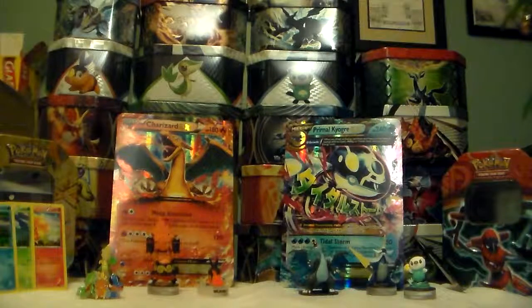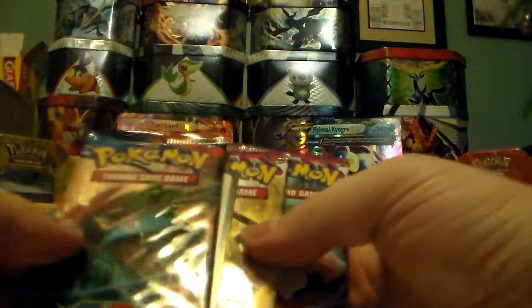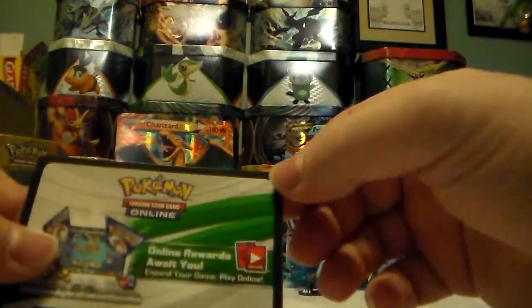This is my card. Alright, and then we have the three packs. We have X and Y, and two Phantom Forces, and then the online code.